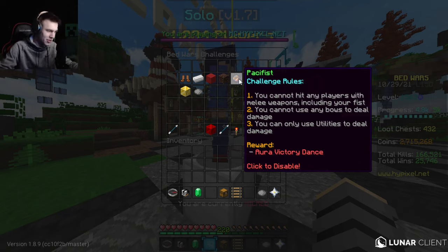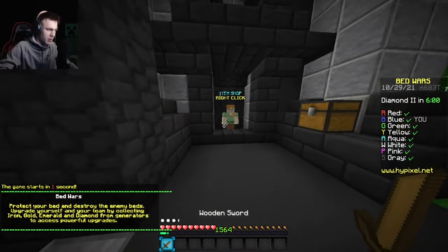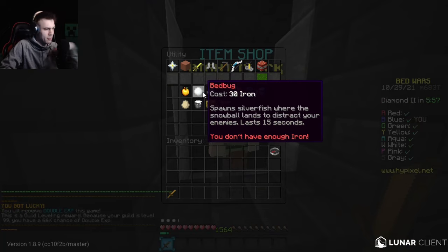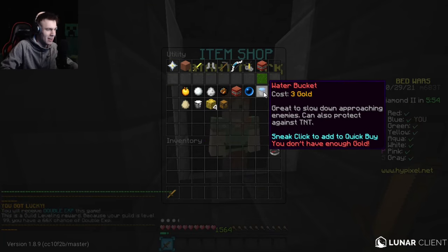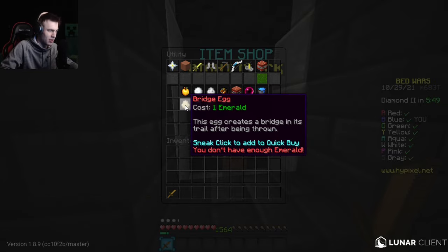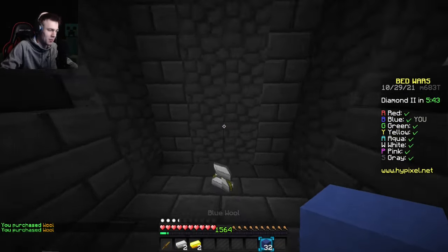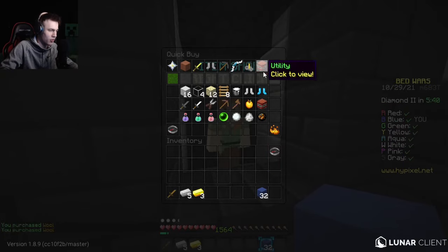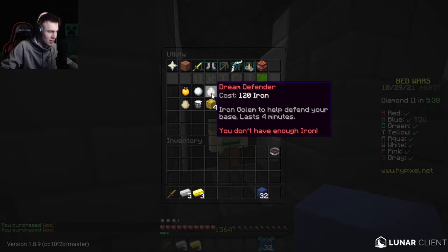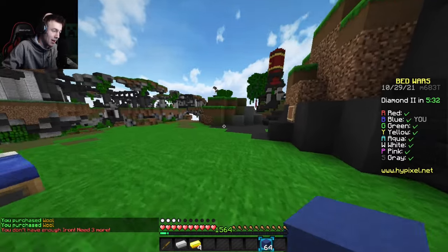Next up is Pacifist — you can only use utilities to deal damage. So you're trying to kill people with iron golems, fireballs, TNT, silverfish, bridge eggs. Looking at what utilities are available: golden apples, bed bugs, dream defenders, fireballs, TNT, ender pearls, water, milk, sponge, pop-up tower. Bridge eggs can technically be used for kills by egging people off the edge. The only practical kill option seems to be fireballs.